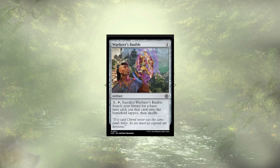Last up is Wayfarer's Bauble. It's actually a pretty decent way to ramp out with some basic lands early on — especially turn 1 Wayfarer's Bauble, turn 2 crack it. But we are trying to be a little aggressive, and the fact that this is 3 mana to go get a single land onto the battlefield tapped — the fact that we're not in green makes it kind of nice, but not nice enough. So it's gone.